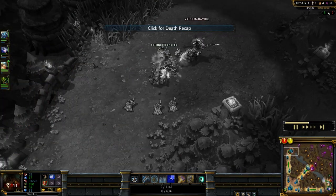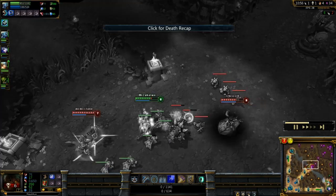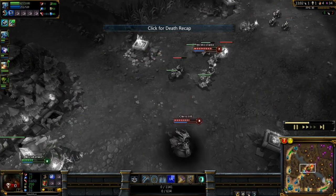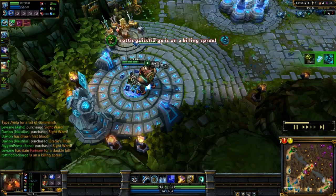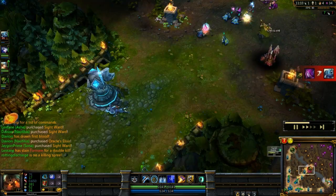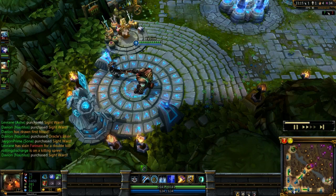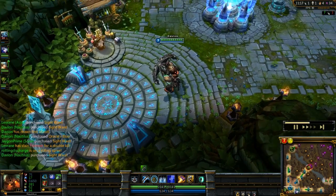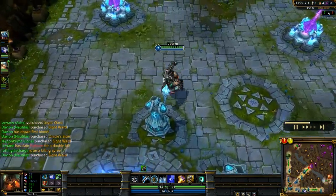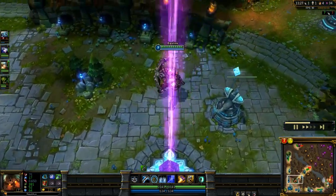On top we've got Hecarim and Yi poking at each other, and our mid is doing pretty well — Fizz is able to keep Morgana in a good position by the tower. Unfortunately he does get killed there — he doesn't normally play Fizz that much, that friend of mine in my 5v5 team. But he wanted to play the champion, it was a random game, so it's just like yeah, why not? You can play mid — I'll just do my jungling and have fun doing it.